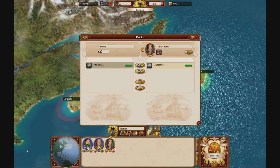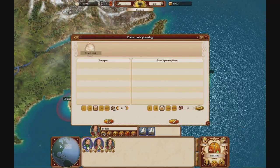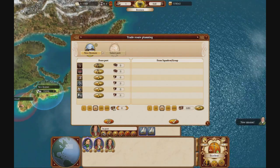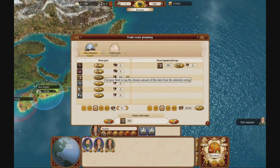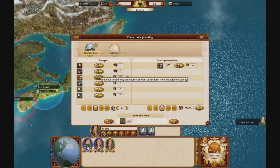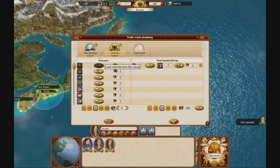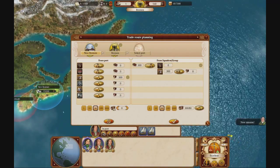We'll create a new squadron. The trading route is already set up. It will go to New Bremen, load 300 iron, then go to Bremen, sell the iron, load up some colonists, and bring them to New Bremen. That's going to be it.